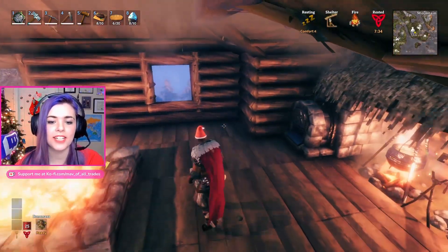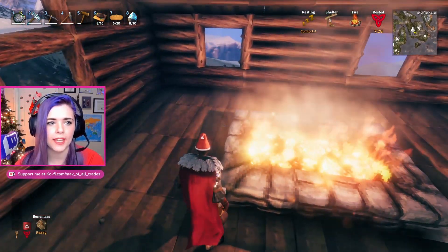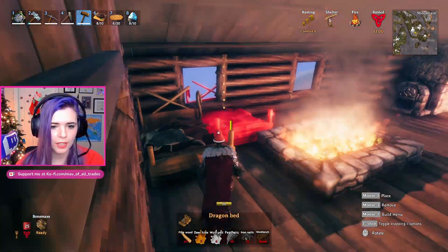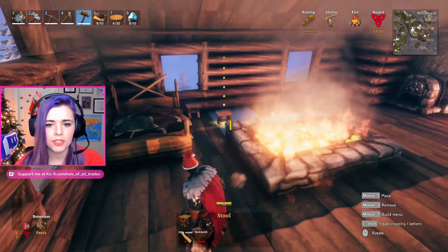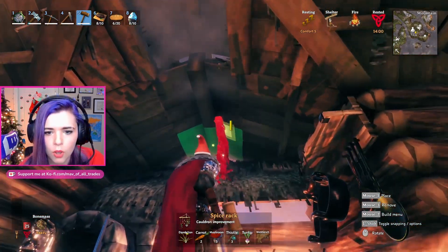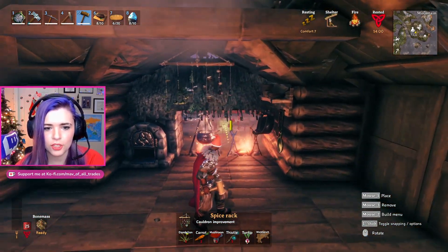Let's start decorating the inside. I would like to make this place functional if I can, so firstly I think over here we need just an absolute massive bed. And then we'll do a little side table right there — oh sweet, we've got enough room for it. Heck yeah! Oh yeah, perfect place to hang the spice rack from. It's so busy over here.